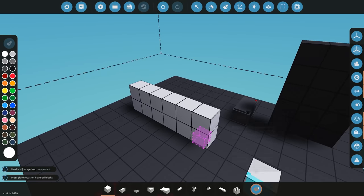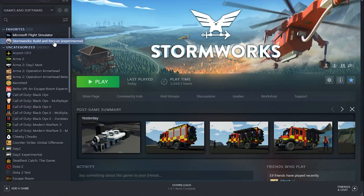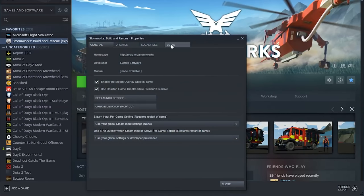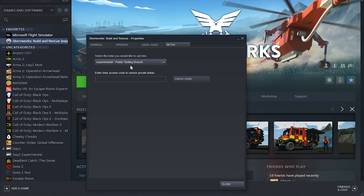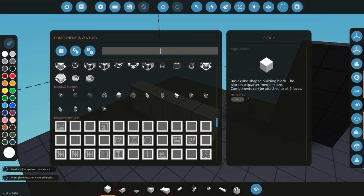To find the modular engines, if you're in the experimental branch you can scroll down and find them in inventory. To switch to the experimental branch: go to your Steam library, right-click on your game, go to Properties, then go to Betas and select the experimental public testing branch. After that the game will update, and once installed you can launch it. Keep an eye at the bottom where it says version 1.0.1a — this number might change, but this is the current version as of today.